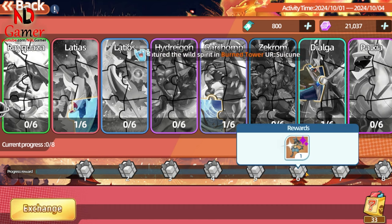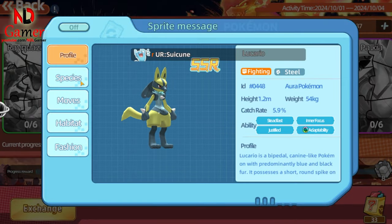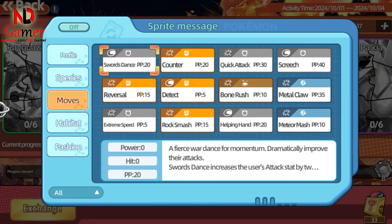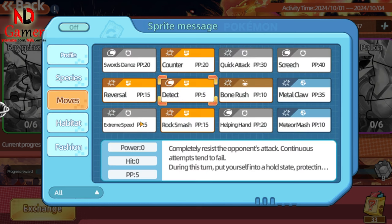By the sixth box, you'll be able to get a shiny Lucario, so make sure to try and open all six gift boxes. Lucario is a strong Pokémon, so do your best to collect it — it has quite a few priority skills.